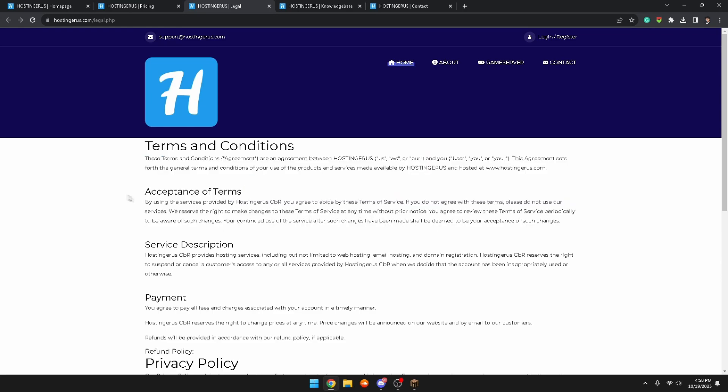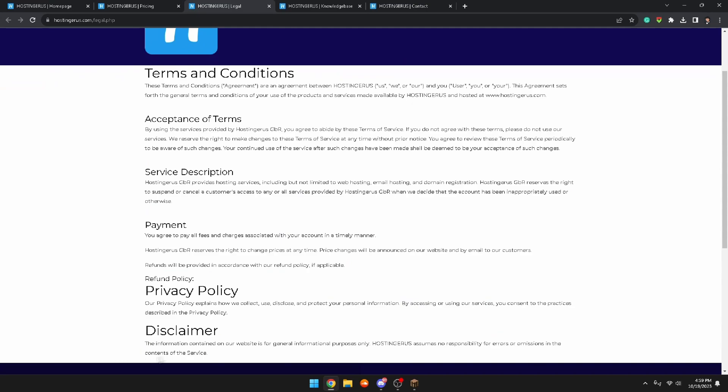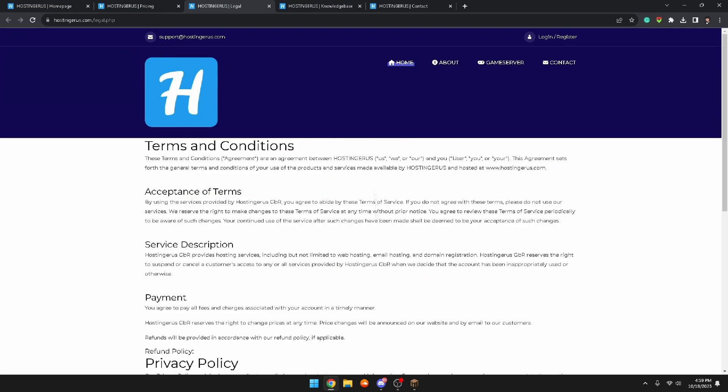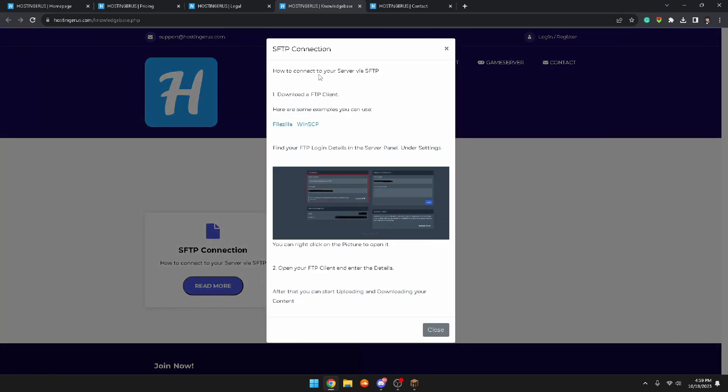Going to their Terms and Conditions: 'By using the services provided by Hosting Jiras, you agree to all these terms of service.' It covers their refund policy, disclaimers, payment terms, service description, and acceptance of terms. I'd recommend you slightly read through these before buying anything. On their knowledge base page, if you bought a game server and want to connect via SFTP, they provide a full tutorial — which is unique and different from other hostings.